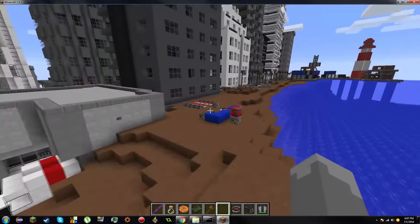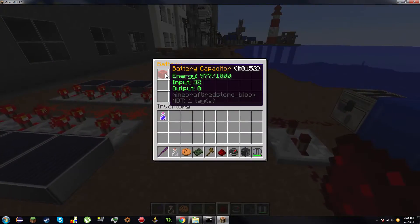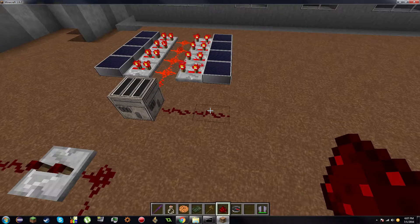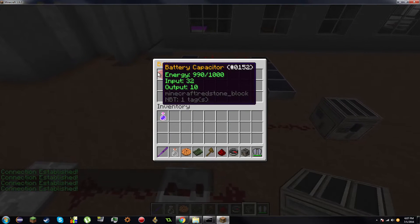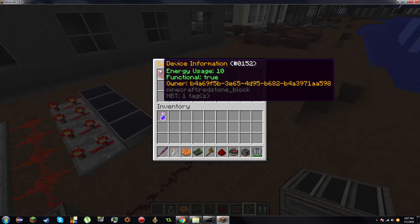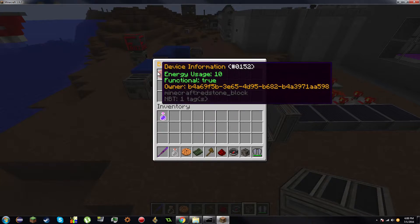Regarding base building, the only way to protect your base is to set up a power grid like this one. This is a basic power grid — a battery simply being powered by these solar panels. The solar panels charge the battery, and the battery powers a device called a base shield. Let me go ahead and give myself a base shield and place it. You can see the battery shows output, meaning it's being drained, but we're making more power than we're using. Opening the base shield shows it is functional, the owner is my UUID, and the energy use is 10.